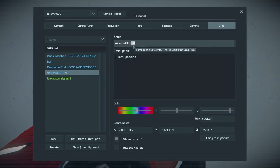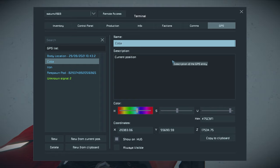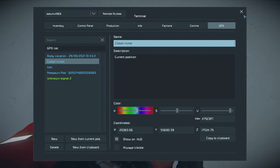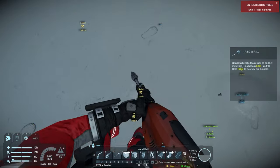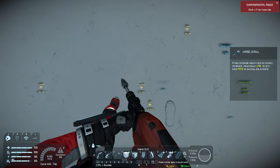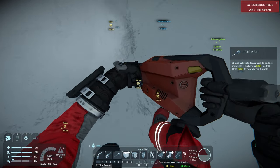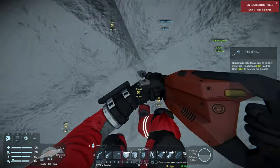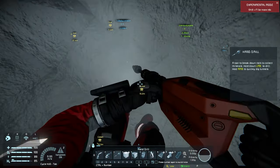I'll open my GPS menu, do a new marker from the current position, and put cobalt and nickel on here so I know what's here. We'll dig down because I'll eventually need to come back for that cobalt - it's going to be super important for building motors, atmospheric thrusters, and all sorts of good stuff.